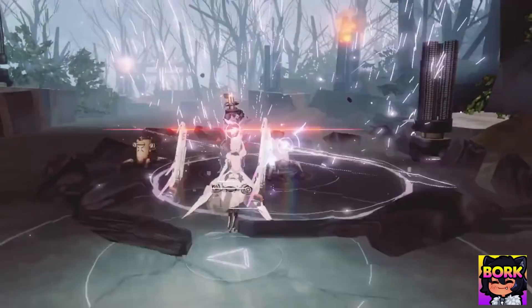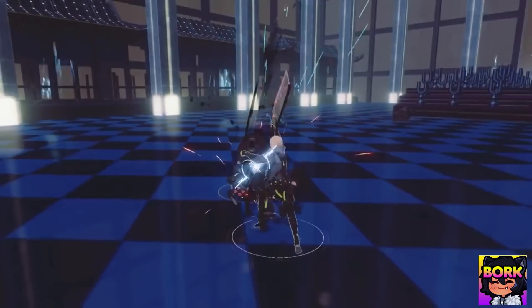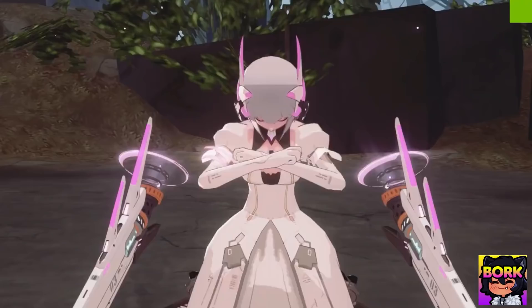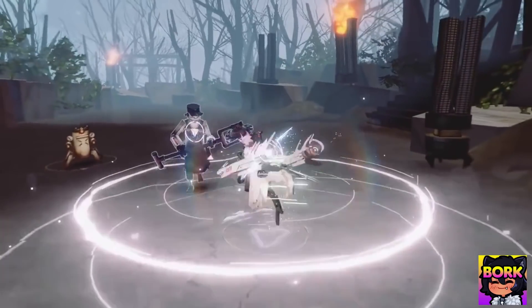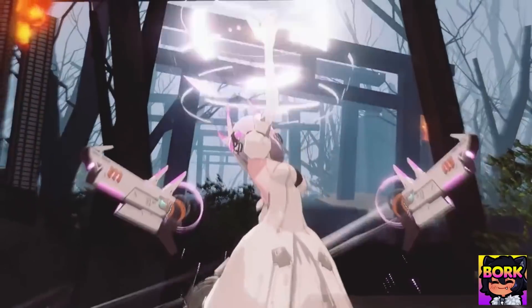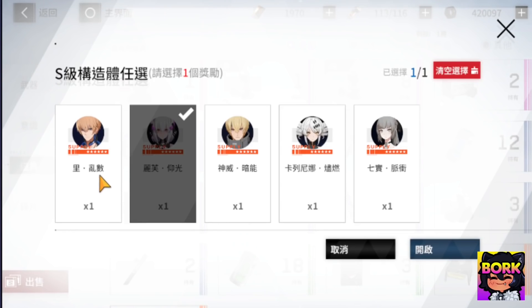Liv is more of a distant character while Kamui is more in-your-face. Liv is the only one that can keep somewhat of a range, sort of floating around the battlefield — she's a very interesting character. She's probably the most unique if you wanted to main DPS with Liv for some reason.